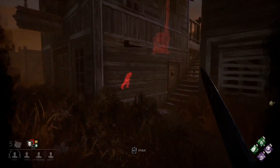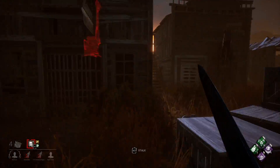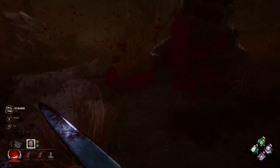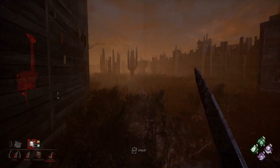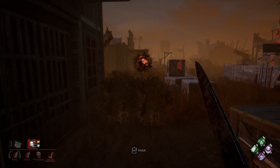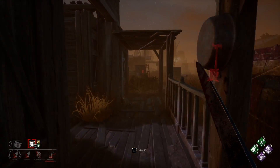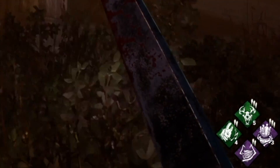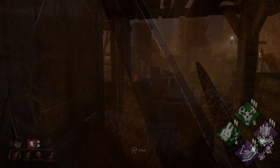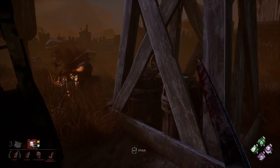I'm also using Hex Ruin and Hex Huntress Lullaby. As you can see here at the start of the clip, I'm relying on Ruin to keep generator progress low. I am constantly running survivors off of generators and trying to work my hooks up to build the Huntress Lullaby stacks. Now you can see that a survivor gets on my hex — I am way across the map at this point. However, you can still see that I have 5 full stacks in the bottom right-hand corner.